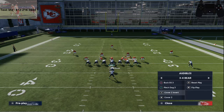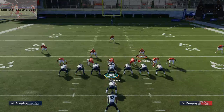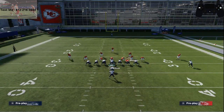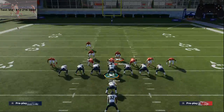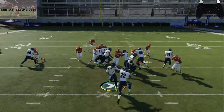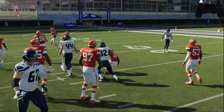Power runs are a little bit better than zone runs this year. For Power O, snap the ball — I'm wide contained, that's my job. He got a little bit there on me but overall we're just fine. It's still a manageable gain with this simple run defense setup.